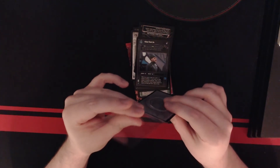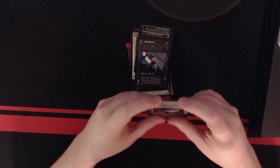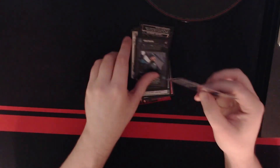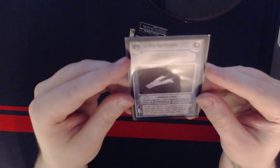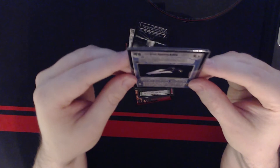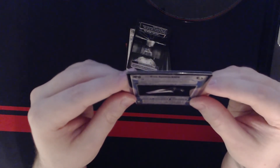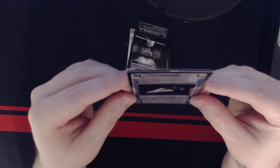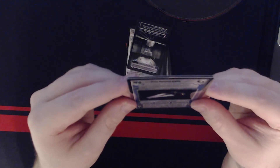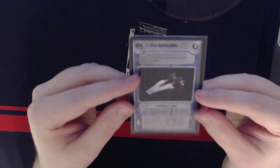Green Squadron A-Wing stats: deploy four, power three, maneuver five, hyperspeed four. Deploy negative two to Sullust or same system or sector as Green Leader. Permanent pilot provides ability of two and adds two to power. Power minus one when opponent has a starfighter present with higher maneuver.